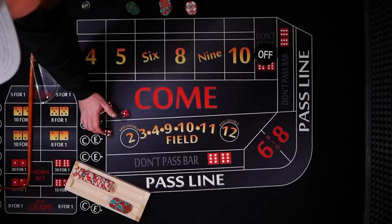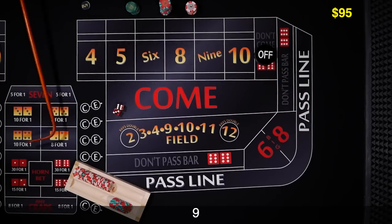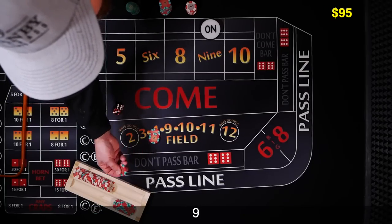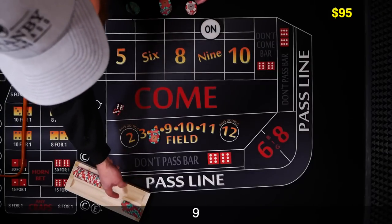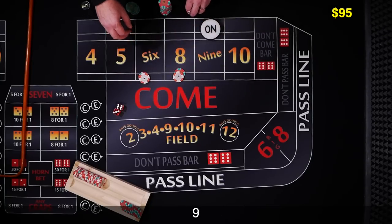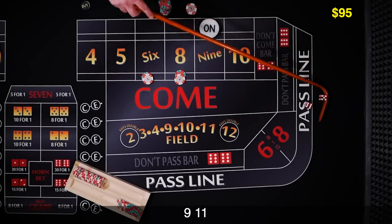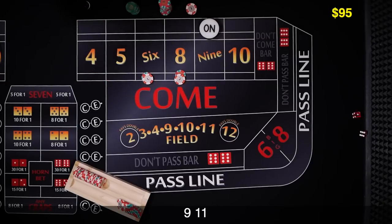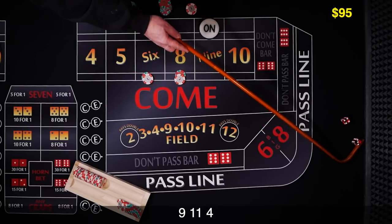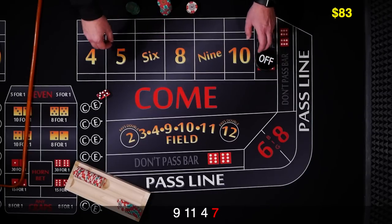New shooter coming out. Let's get a point established — it's going to be 9. Drop $12 to the dealer. I'm going to drop $15 and ask them to set us up for $12 each so we get $3 change. Let's see that 6 or 8. Yo 11. Come on shooter. There's a 4. 7 out — no good for us.